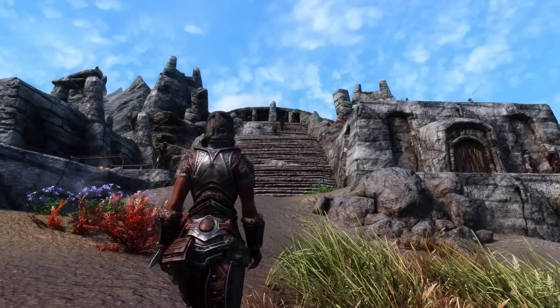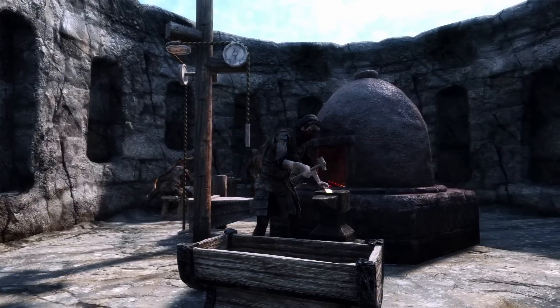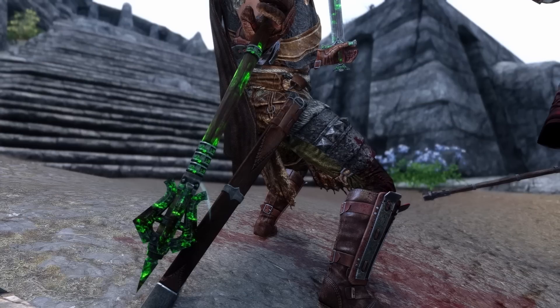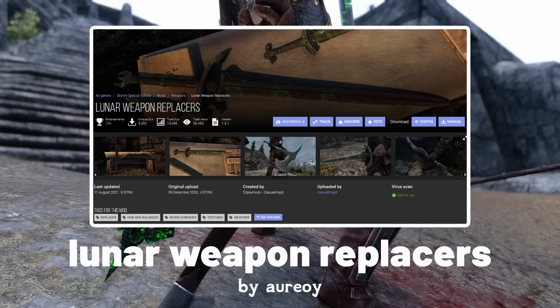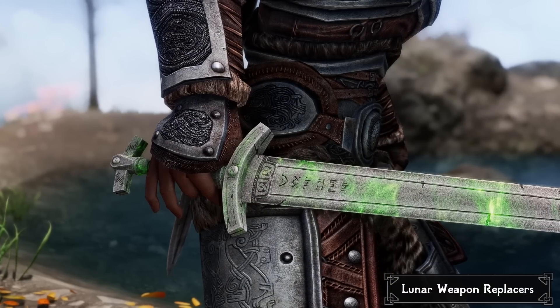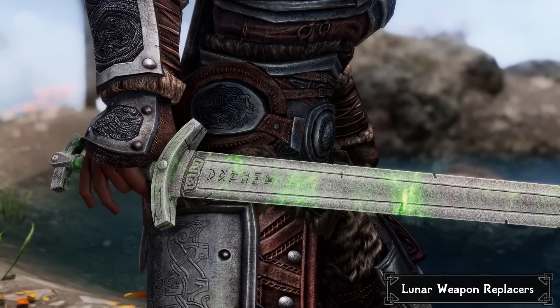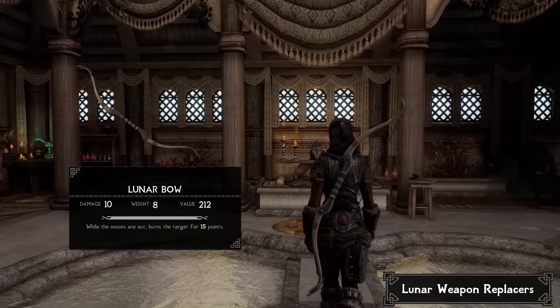The Silent Moon's Camp is known for its unique Lunar Forge. The Lunar Weapons said to be crafted at the forge are rather mundane in their design, as they're simply steel and iron weapons with a unique name and enchantment. However, Lunar Weapon Replacers changes that by replacing them with entirely new and unique designs, each given a distinct and visually interesting appearance that fits in perfectly with the rest of the game's weaponry.